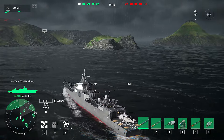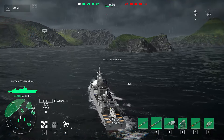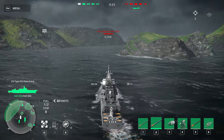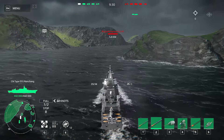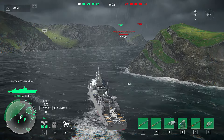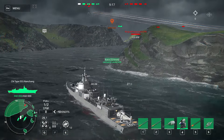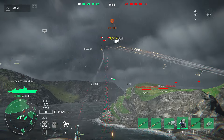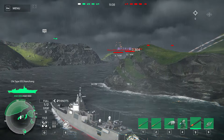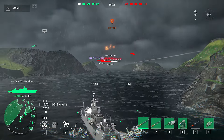We can use 20 torpedoes, believe it or not - this is not clickbait. With the RUM-139 missile, which is an anti-submarine missile, we can fire three torpedoes. Since we have three of them, and the first slot lets us fire two, that means with just the missiles we have nine torpedoes. With the Ikara grenade launcher we can fire three more torpedoes, and with the Black Shark we can fire four - so that's 16 torpedoes, but that's not all.